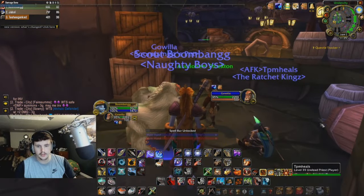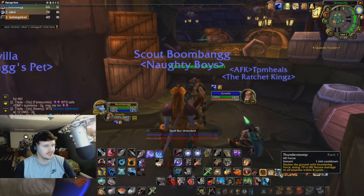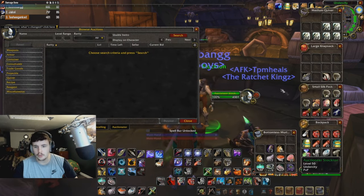Basically this gorilla rune is just insane — Thunder Stomp shakes the ground with thundering force, doing 70 to 80 nature damage to all enemies within 8 yards. There's no limit on the number of enemies, you just hit a million.